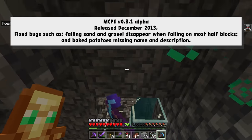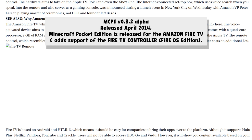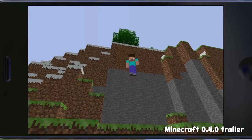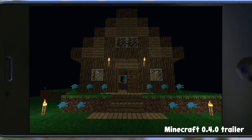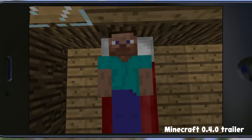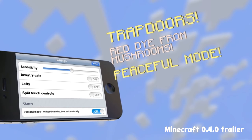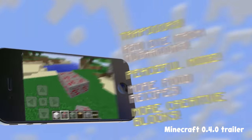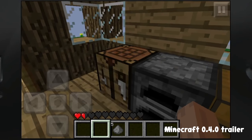0.8.1 was a bug fix, but 0.8.2 did something they hadn't done since 2011 — launched Minecraft on new platforms. You could officially download Minecraft Pocket Edition on Amazon Fire TV. This was about eight months before Minecraft was bought by Microsoft. Even from the name and the gameplay, it's very clear that this is the weird phone version — it's always clear when you play Minecraft Pocket Edition, it's not quite real Minecraft, it's just a curiosity you play on the go.